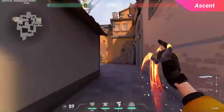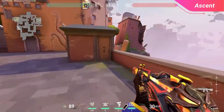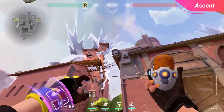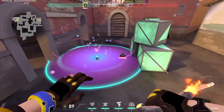A much safer lineup for when you really want to lock it down on post plant: take yourself all the way back to the concession stand outside of B main, and aim your right side of your health bar HUD line right at the top left corner of the same ventilation box that you used for the last lineup. A basic left click once again drops the nano swarm perfectly to stop the defuse.